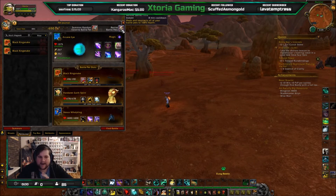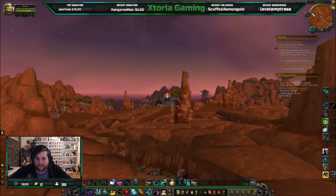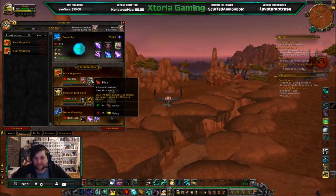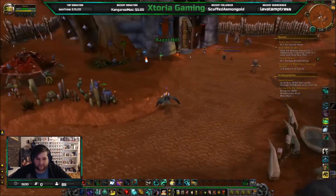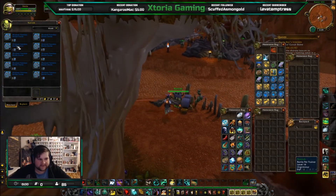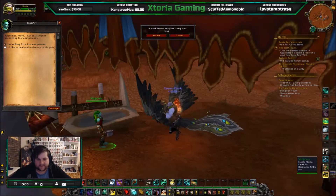That heal button does have an eight-minute cooldown. If you need to res them a bit quicker, you can go to a stable master anywhere — there is one over here which I will show you. It does cost 10 silver, but if you go to WoWhead and type in 'stable master,' it will show you where they are. You can see in our mini map they are popping up everywhere. So we now have a level two Black Kingsnake. We've unlocked another attack called Hiss, which deals 40 damage and reduces the target's speed by 25% for four rounds. The stable master here is able to heal and revive all your battle pets — you pay money but you don't have to wait for the cooldown.